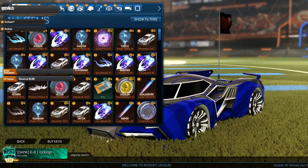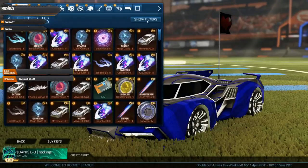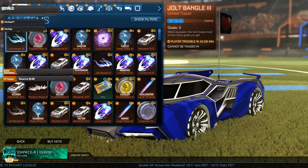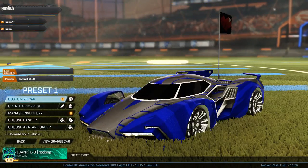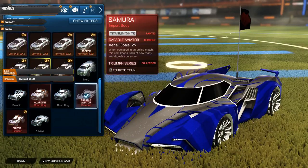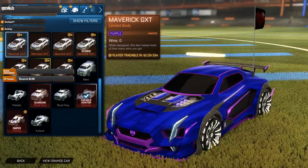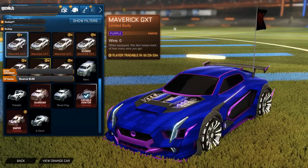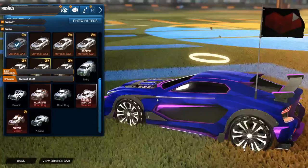So here are the most recent items. We got the Bolt Bangle Three in sky blue — pretty cool looking. Let's go to customize car. I thought I got a Samurai but no. We got the Matrix GTX in purple — that looks pretty sweet.